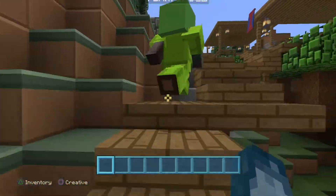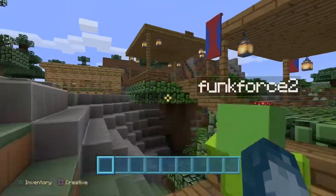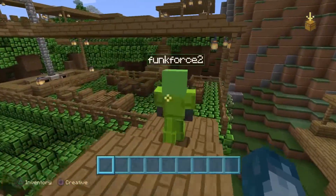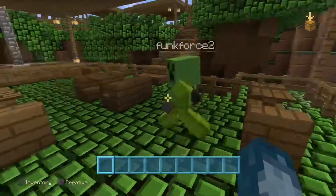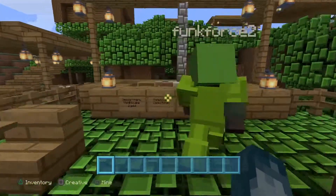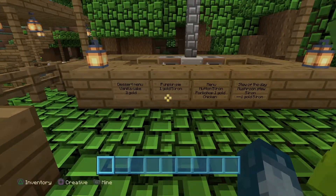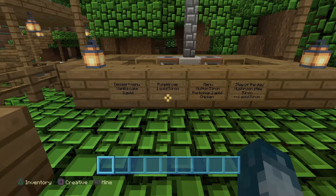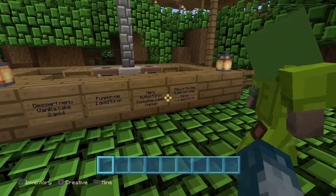Coming up here and to the right we have my restaurant — I haven't figured out a name yet, you can put that in the comments. So this is our menu: mutton is five iron, pork chop one gold, chicken one gold five iron, and the stew of the day is mushroom stew.